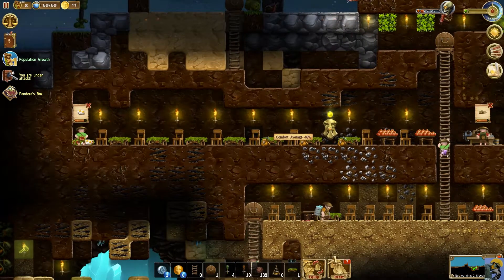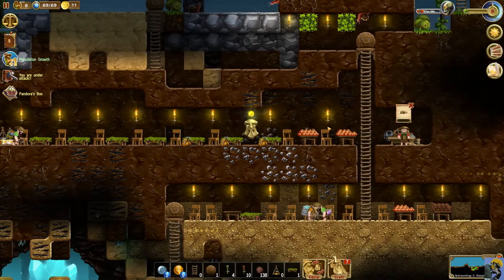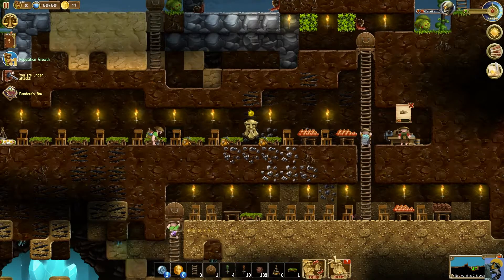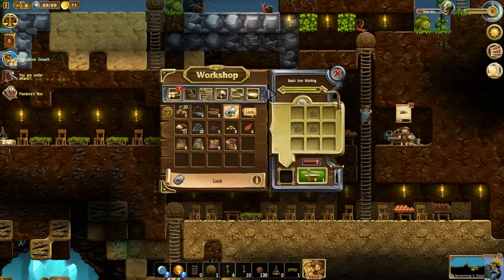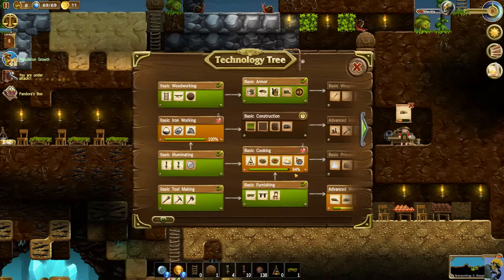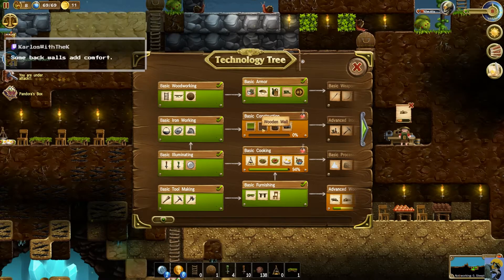Comfort is still 46. Let's make a lock just to make it — and there we go with the ironworking. Now we can get into basic construction, and this is kind of like what Carlos was talking about. Now I can finally build a wooden wall, wooden door, wooden chest — things like this. I couldn't do that until now.